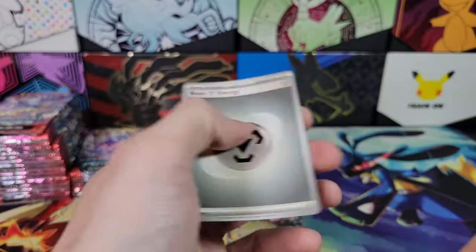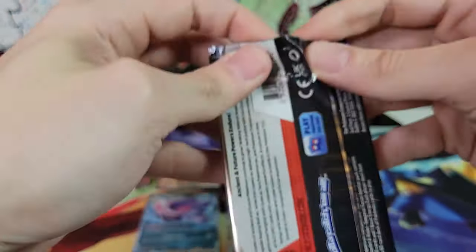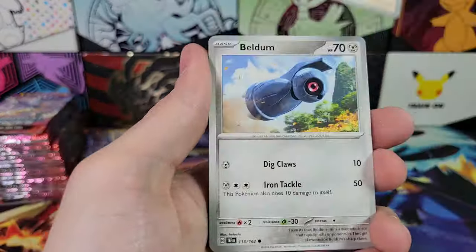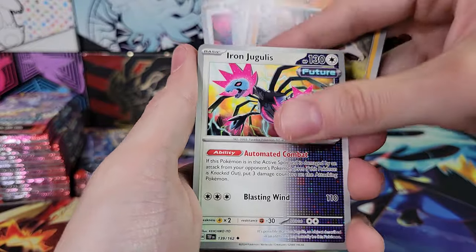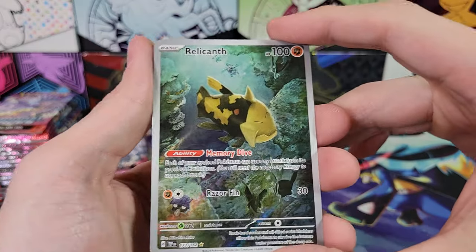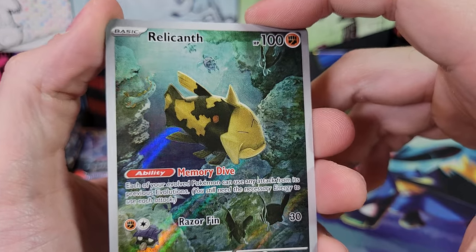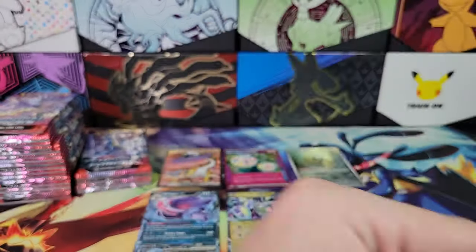Mincino, Magcargo, Maridon — holo rare, not the double rare. Next pack. Beldum, Heatmore, Roly-Coly, Lycanroc, Salvatore, Reverse Sableye, Relicanth — illustration rare. Very cool. I always like all the Pokemon in the background as well.